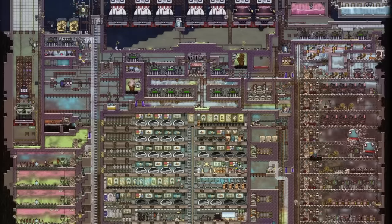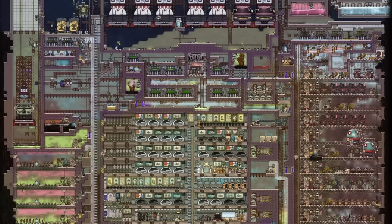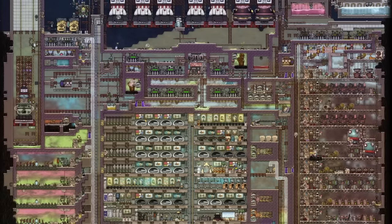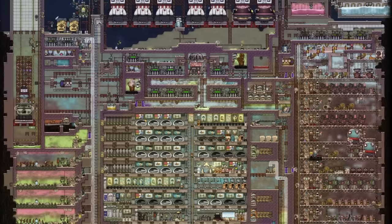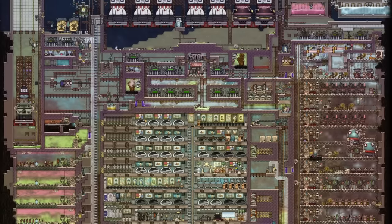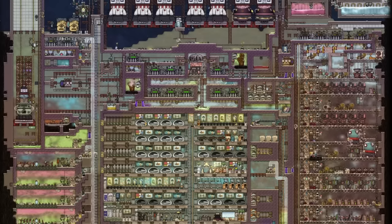Hi everyone and welcome to this tutorial by Oxygen Not Included where I'm going to look at the typical structure of a playthrough. My goal with this is to try and help maybe the less experienced of you understand what a complete game might look like, and then hopefully you can use this information to plan your base or work out what topic to try and learn next.